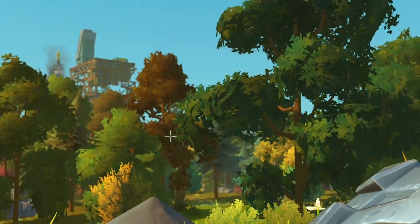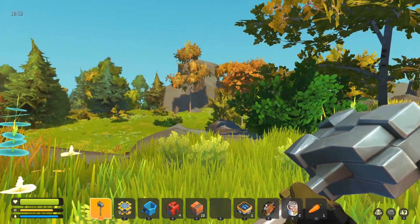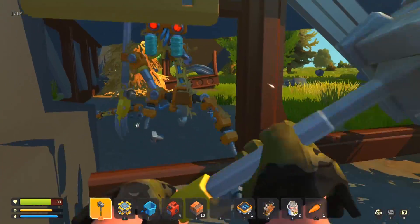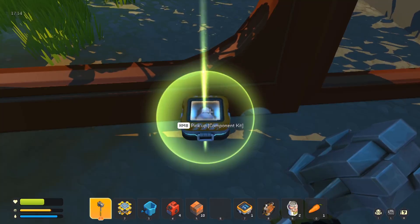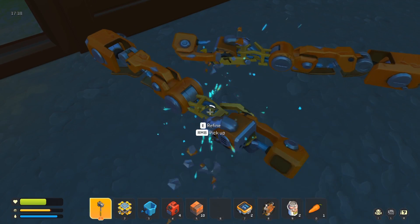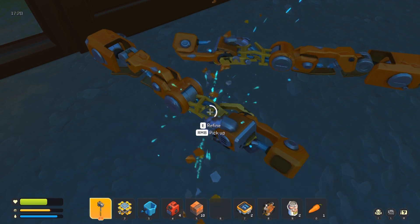Guess it won't be hard to find my ship, though that thing over there is smoking as well. This looks fun. Hi there, I'm new to the neighborhood — once you're stopping by to take your stuff. Component kit. And we got more of these metal arms. I guess I'm just going to refine them for now until someone in the comments tells me why I shouldn't be doing this.